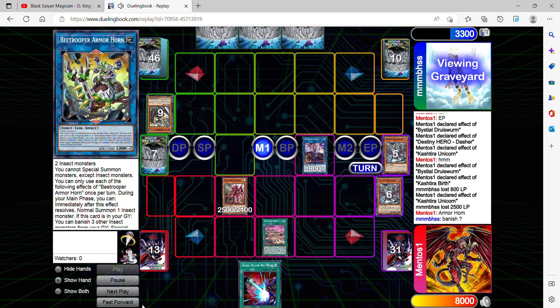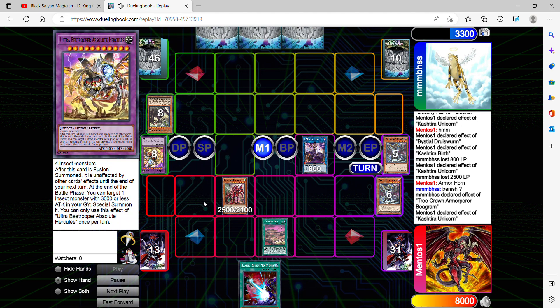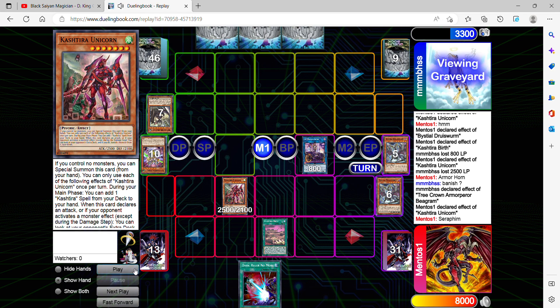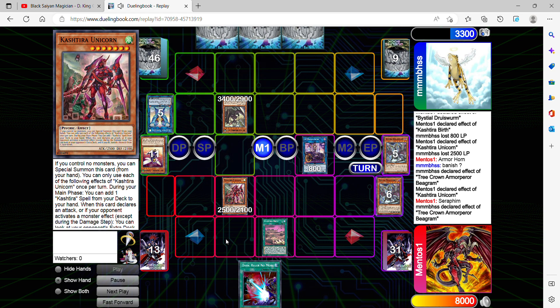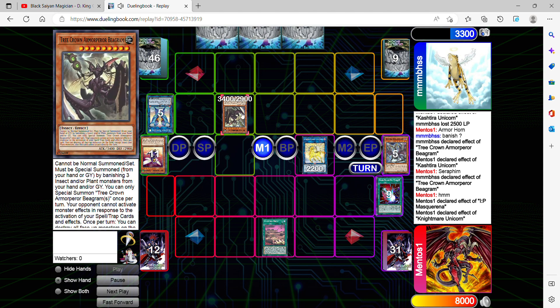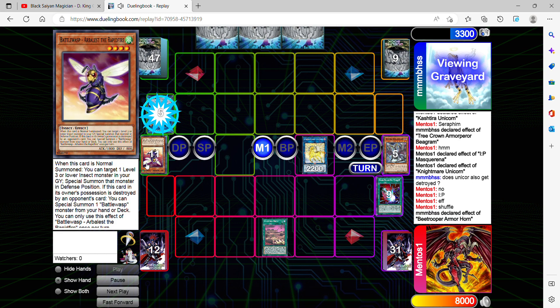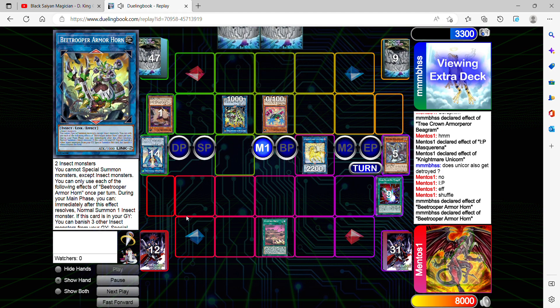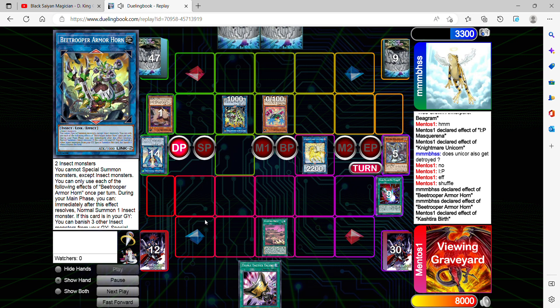It'd be hard to explain because I don't remember the details exactly — even though it was yesterday I can't remember everything. It is banished face down. And then since he activated a monster's effect, I'm going to chain Unicorn. But to be fair, this is possibly the end of his turn — this is going to be his last turn. I'm going to go IP. He can't be affected by card effects. I discard Dark Blue and shuffle Begram back into the deck. He can use his Armhorn — that's fine. There's no way he's going to kill me this turn. I already got rid of all of his Seraphim, so that's the last one I banished with Unicorn.